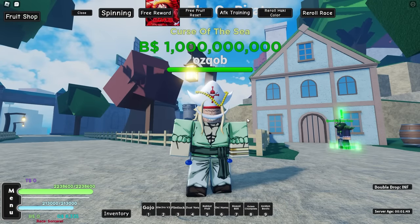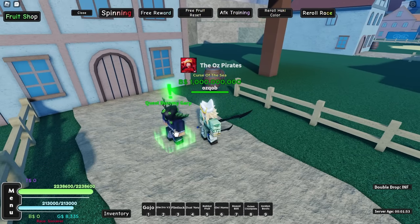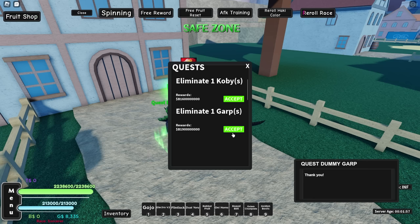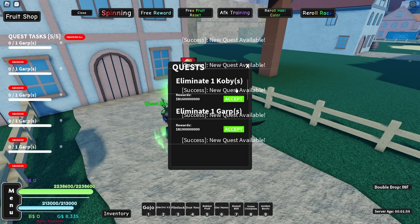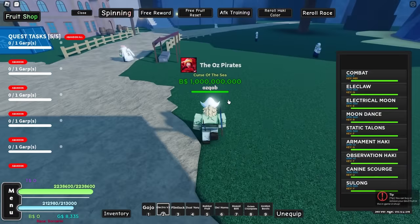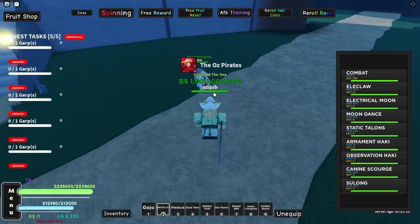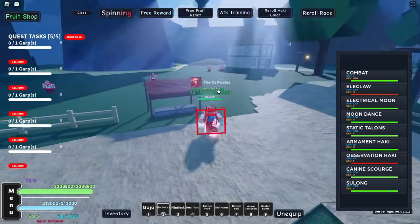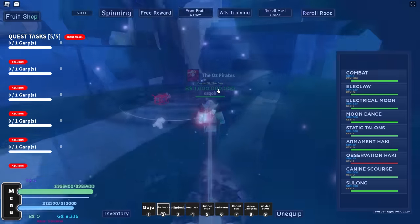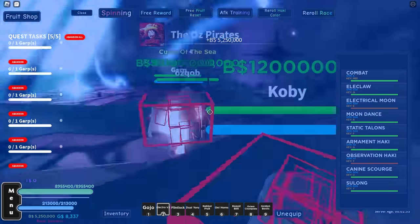We're in the game and our avatar doesn't look perfect yet, but once we get Whitebeard's cape from the world boss it'll look way more awesome. We should probably start by beating up the guard boss to get some cash so we can spin for the Quake Fruit. We got Electro V2 in the last video, so we'll use this to absolutely demolish Garp. E-claw — why did it just go to Kobe? I'm not even trying to kill Kobe. Let's see the damage — Electrical Moon, toss it right there.